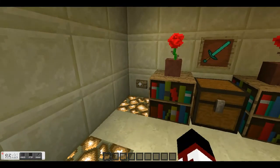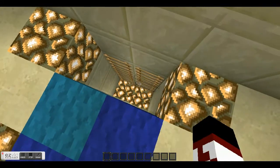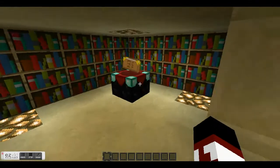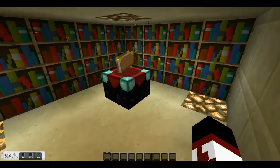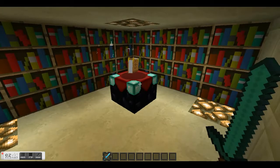What about this one? Whoa, it's crazy. So then you go down here and you have your enchantment table that actually is up to 30. I'll show you — 30.